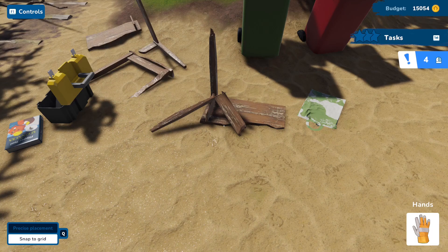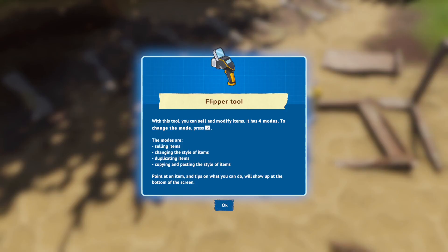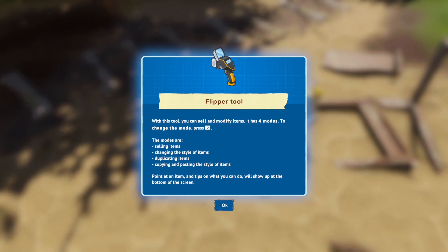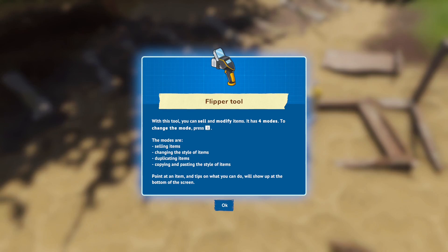Clicker tool: With this tool, you can sell and modify items. It has four modes — selling items, changing the style of items, duplicating items, and copying and pasting the style of items. Point at an item and what you can do will show up at the bottom of the screen.